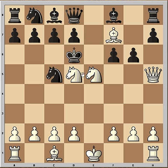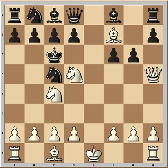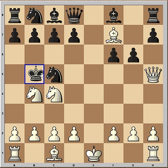King goes to d6, Knight to c4, King must go to c6 — poor King — and King goes to b5.